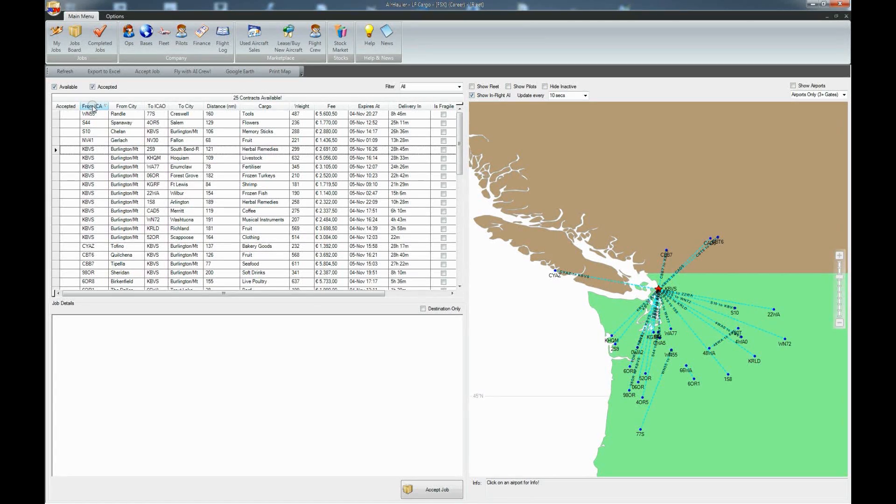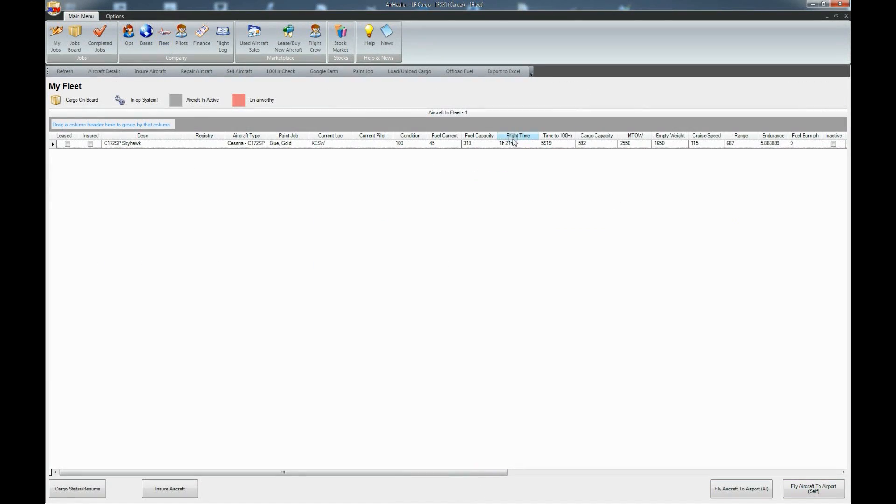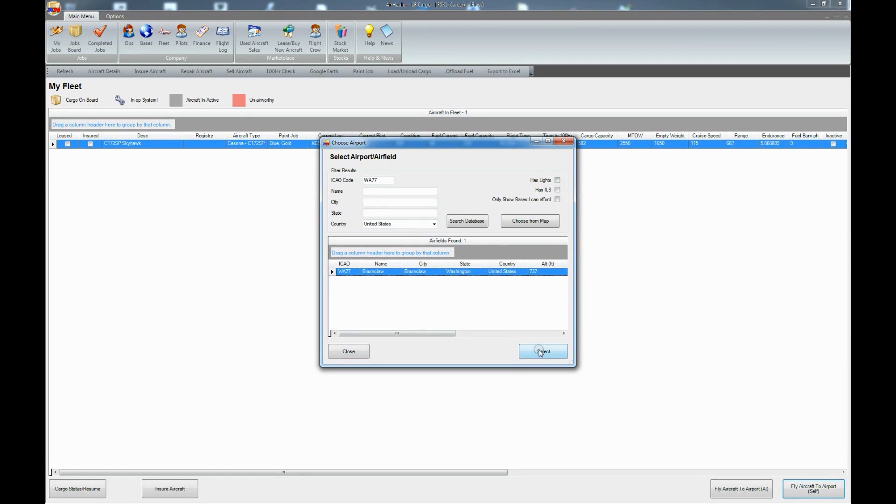That's something to keep in mind when you fly to very small strips — you probably won't get a job going back to your base or anywhere else. I was searching for something near my current location, which is WA77, and it takes me back to my base. So I'm going to do a repositioning or positioning flight. I go to my fleet, click on my aircraft, and choose 'fly aircraft to airport self' because I can't afford any AI flights right now.